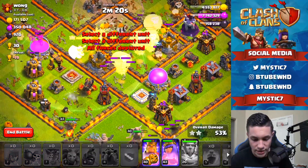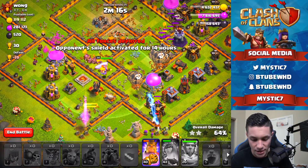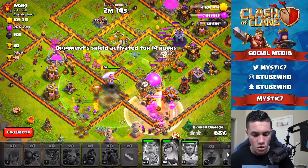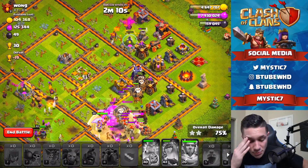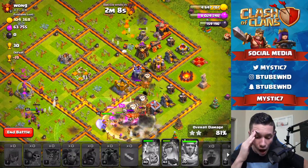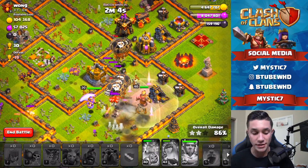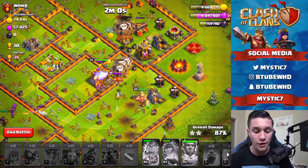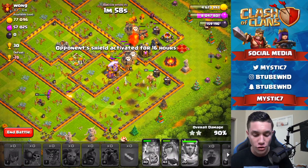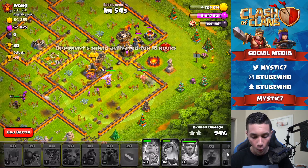Getting some Wall Breakers on this side along with some archers. The Queen's getting smacked up — Queen's ability now, King's ability now — okay, we're just going to keep everything alive. The Warden is at full health. We just annihilated this base. I have not done an attack this good in a very long time and I'm very happy I recorded that. We murdered this guy — like a hundred percent — and there's still two minutes left.